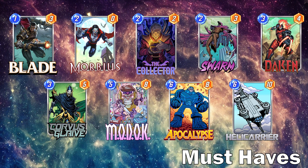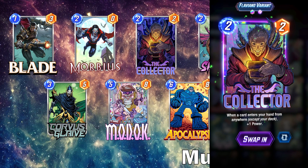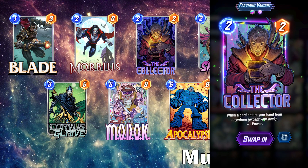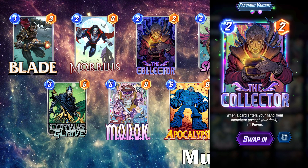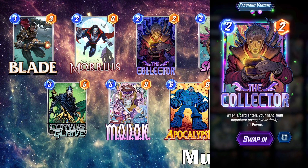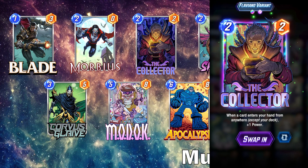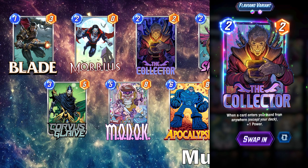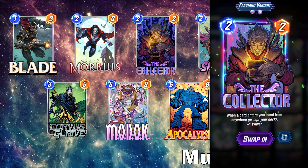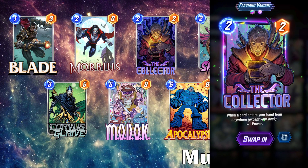Here's where it gets a little interesting. I have the Collector as a must-have because I see the value in adding a bunch of cards into your hand just to discard in this type of list. Cards like Swarm if it gets discarded, Daken adding a Muramasa Shard into your hand, Helicarrier if it gets discarded adding a ton of cards — even Apocalypse is technically adding a card to your hand. So your Collector is going to get buffed significantly. He combos extremely well with MODOK.